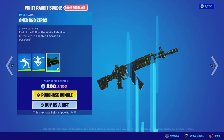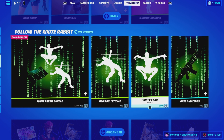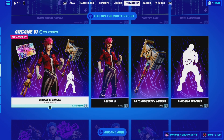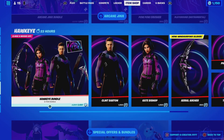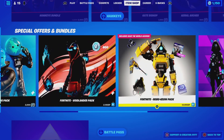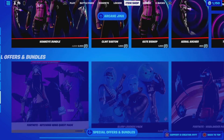We've got the kick emote and the Ones and Zeros wrap. These are priced at 300, 300, and 500 V-Bucks. The Arcane bundle is still in the Item Shop as well, and there are the packs and the Battle Pass with 25 levels available.